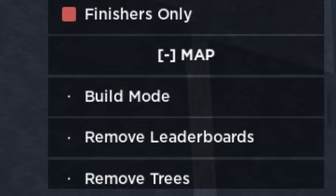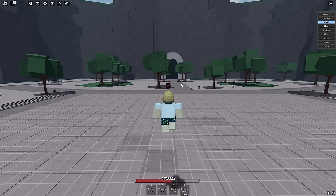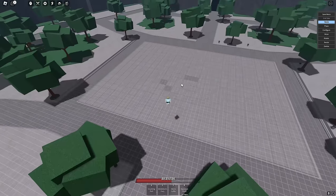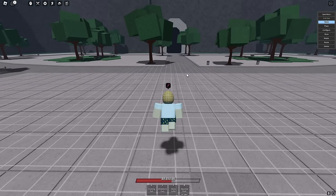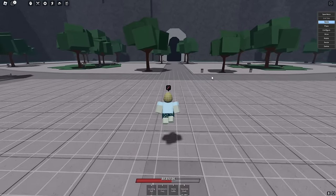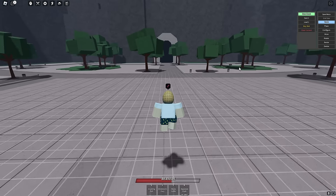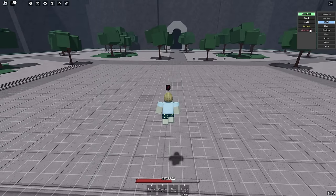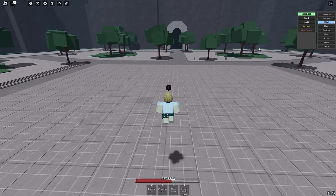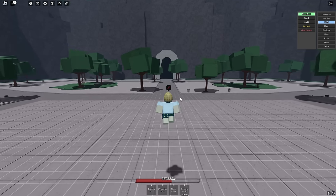The most important part of this update is the new building system. What the owner did is basically transfer Roblox Studio into the game — you have a lot of the power you do in Studio, minus scripting of course, but you can do basic studio building. There's a save menu and you can actually properly save your builds this time. You get one slot, but you can buy more for I think a hundred Robux.